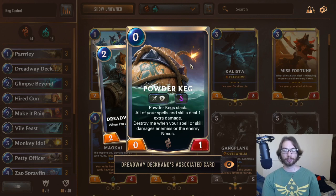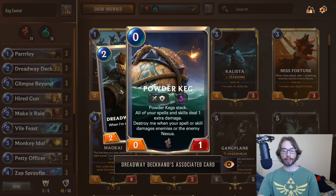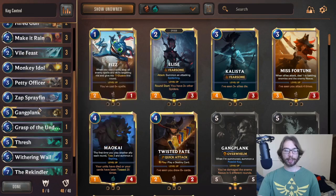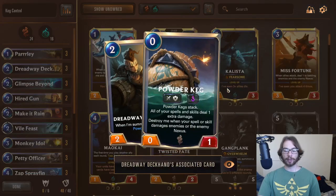They really provide this very interactive back-and-forth between you and your opponent, and you have to really play your cards well in order to actually take advantage of the Powder Keg. Because your opponent can Vile Feast the Powder Keg. Your opponent can also target it with one of their units, as it does have Vulnerable. So if you play this incorrectly without the ability to activate it, your opponent could just challenge it and remove it from the field, which adds a lot of depth and interesting tactics. Personally, I think it's one of the better mechanics in the game that incentivizes that interaction.